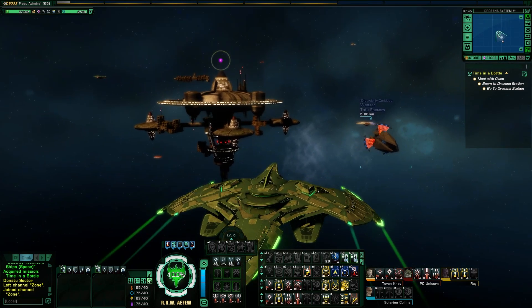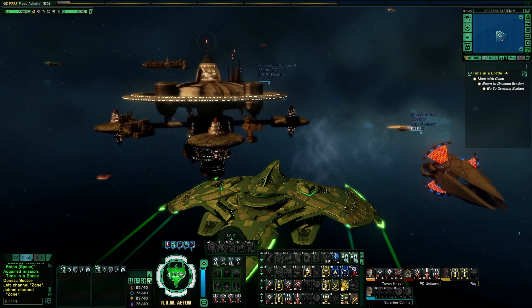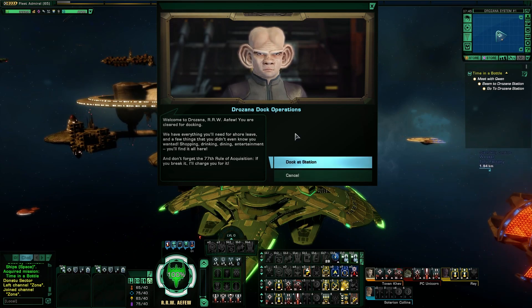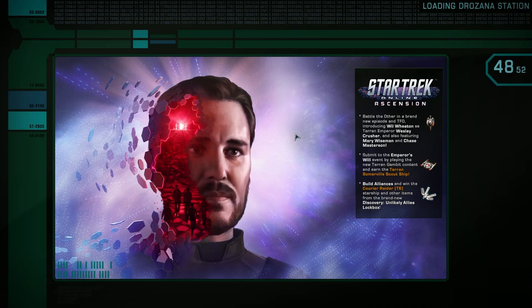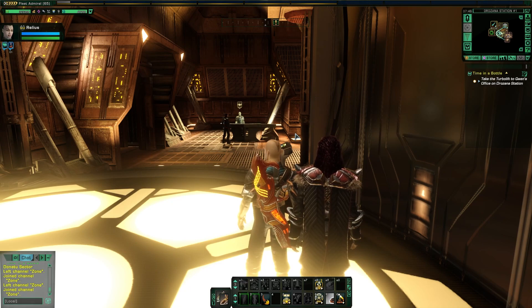There's the rust bucket of a station. Not too busy today. Welcome to Drazana — you're cleared for docking. We have everything you need for sure, and a few things you didn't even know you wanted. Shopping, drinking, dining, entertainment — you'll find it all here. And don't forget the 77th Rule of Acquisition: if you break it, I'll charge you for it. Good to know. Just let us dock. Everybody, mind your wallets.